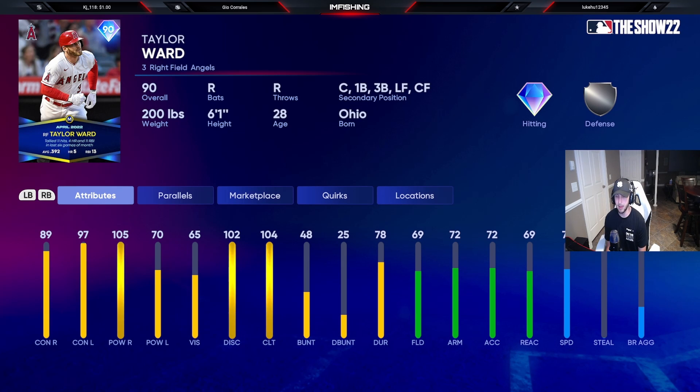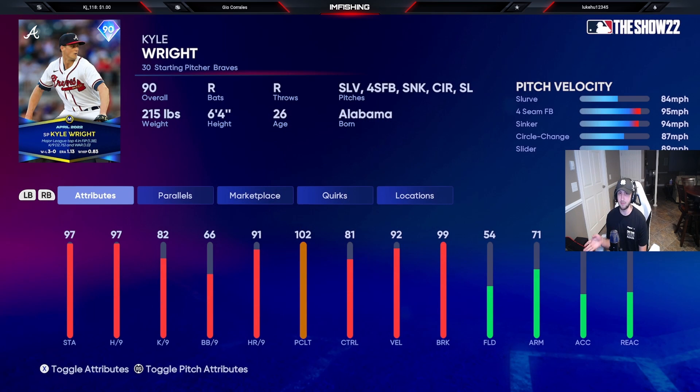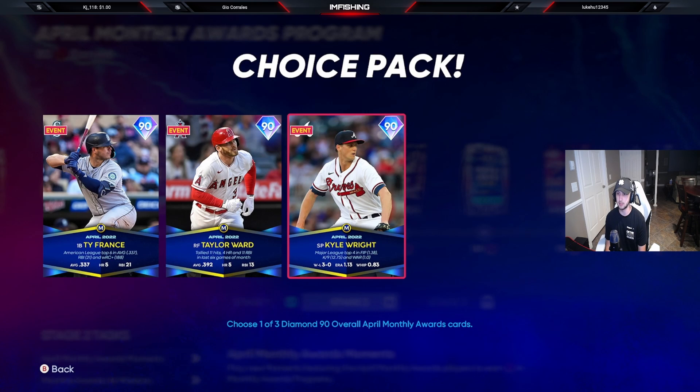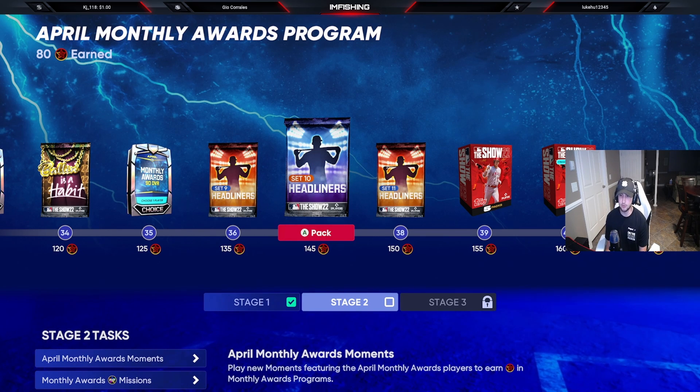Taylor Ward has 89 contact right, 97 contact left, 105 power right, and 70 power left — pretty good card. Then we have a 90 overall pitcher who is probably one of my favorite cards in this program. He has 97 H/9, 81 control, 92 velocity, and 99 break, with a slurve, fastball, sinker, circle change, and slider — a really good pitch mix. He should be in your starting rotation; not many pitchers are better than him right now.